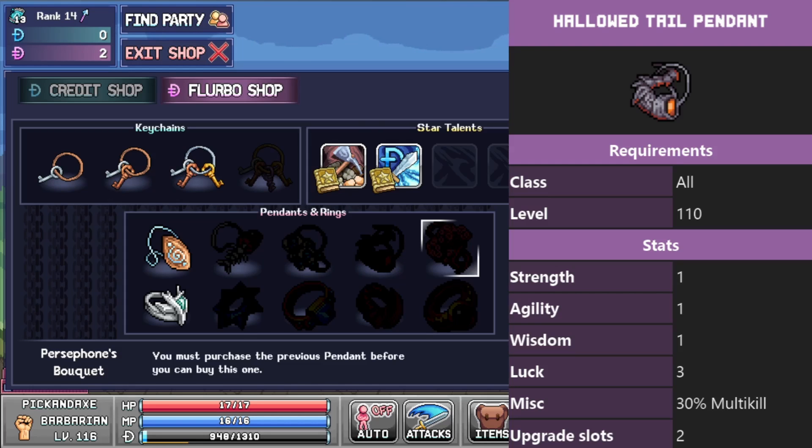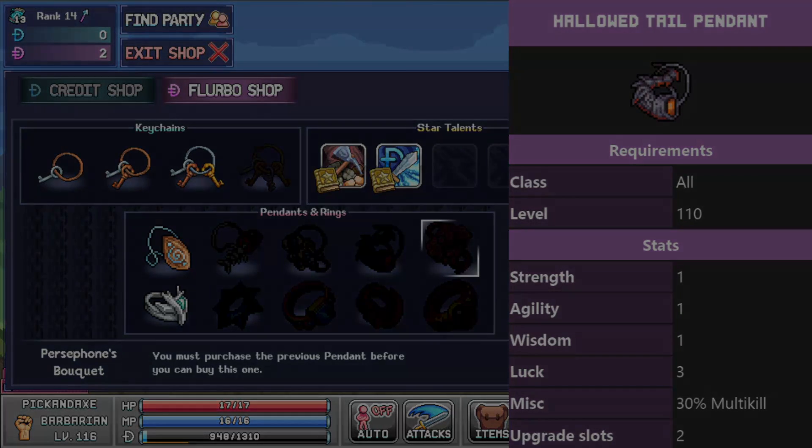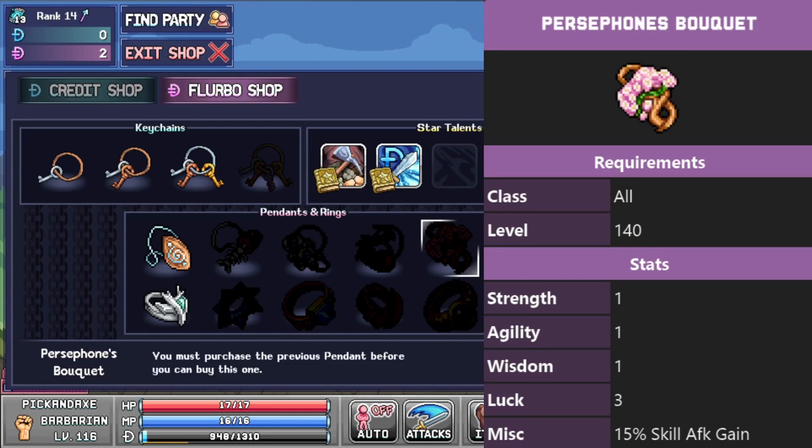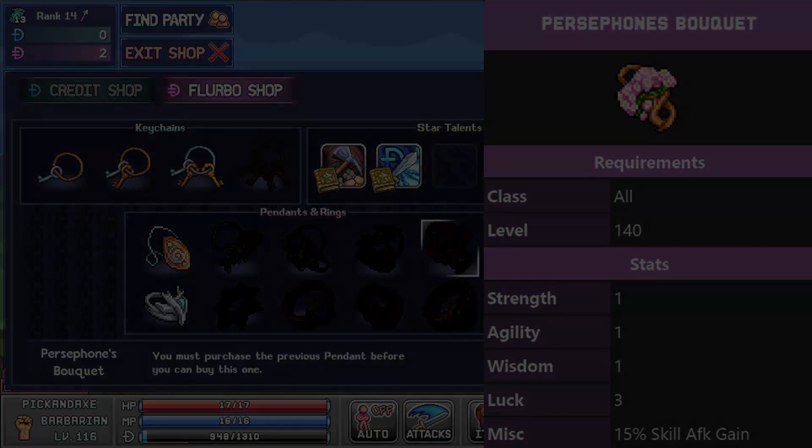And once you've bought one of the Hallowed Tail pendants, you can buy the last pendant, which is Persephone's Bouquet. You need level 140 for this one, so I can't actually equip it. It gives a few stats, but the key stat is 15% skill AFK gain, so this one is perfect for your skillers, like your miner and so on. Sadly, the fish head pendant and this one can't be equipped both at once because they're both pendants, but I would say this one is better than the fish anyway if you have to choose.